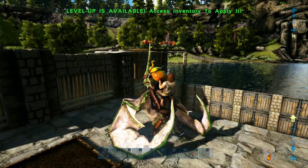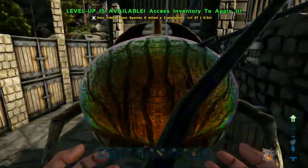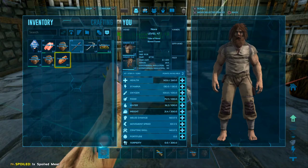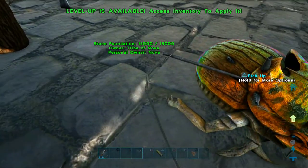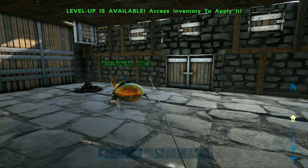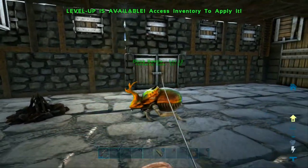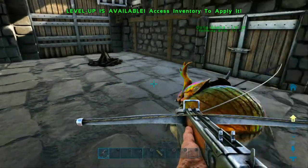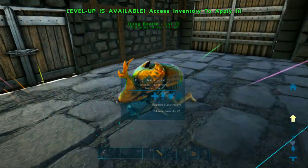Now the question is — do you guys want me to build a base on that really cool stone pillar next to the ocean, or right over here? The stone pillar has a pretty good metal supply for smelting. Wait — am I just going to stay stuck to this guy forever? Hold on, how do I get this thing off? There we go — I crouched down. Now I know. We got us a dung beetle!